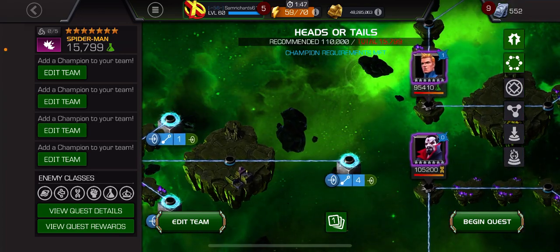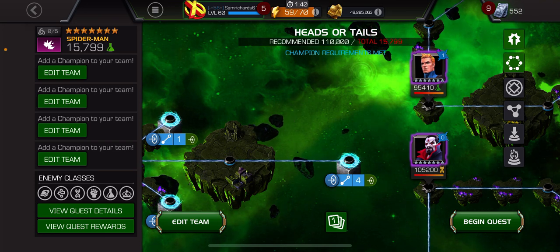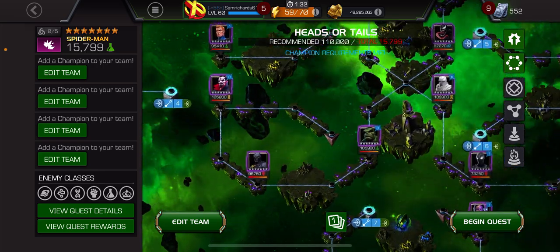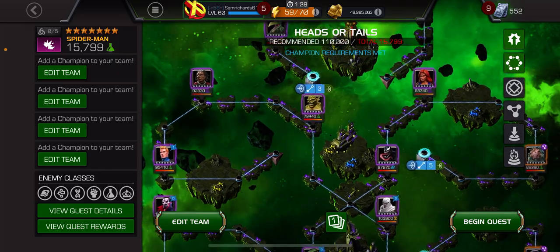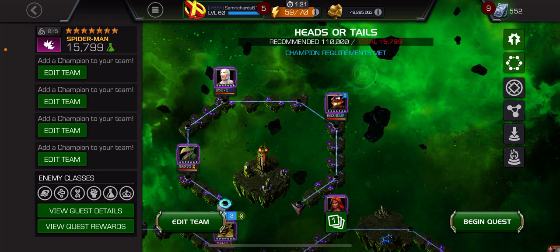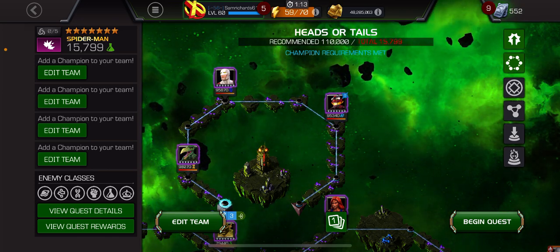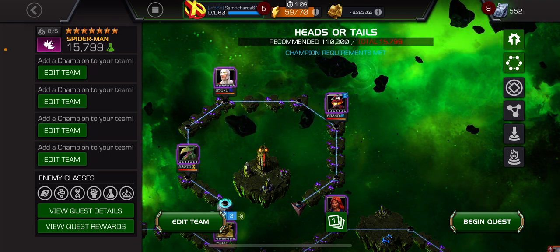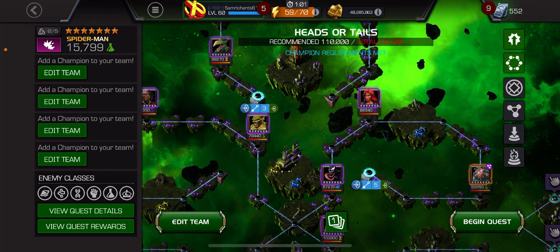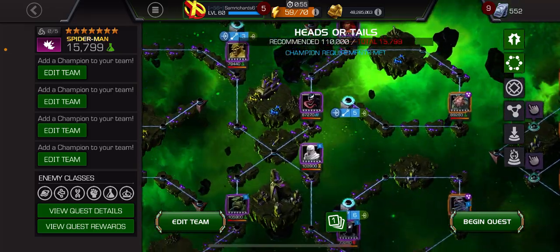Hello guys and welcome back to today's video. We're back with 8.4.4 Heads or Tails — this will be a walkthrough of all three paths. I'll tell you which one I think is easiest, how I played them, and the best champions for each path. The paths here were not the hardest but also not the easiest — I'd say a medium difficulty overall. 8.4.1 was easy, 4.2 had a tricky path, 4.3 had a tricky path, but this one has lots of medium-difficulty paths with no real easy ones. Let's jump into the three paths.